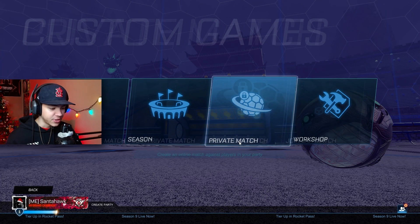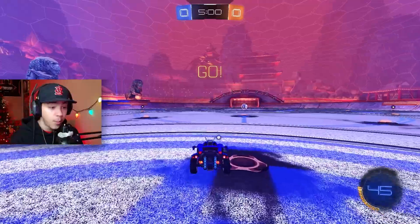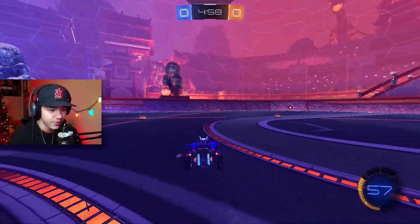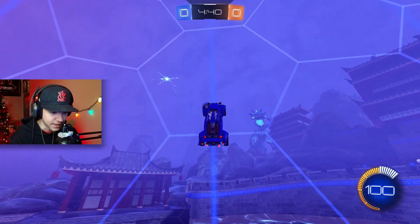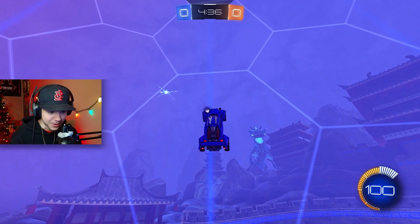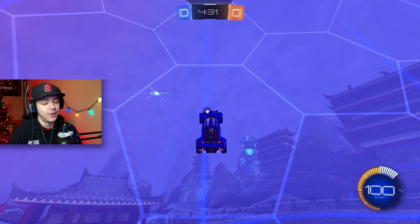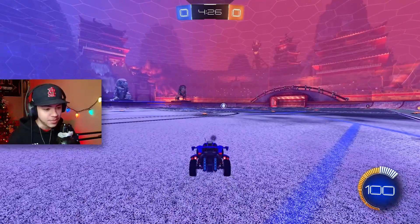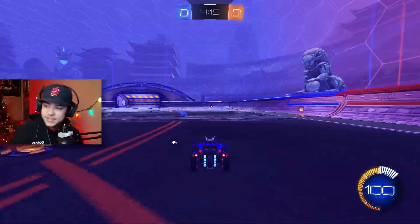Let's load into the new map in a custom match. The dragon in the background — that's so sick. We've got the ice dragon over there and the fire dragon over here. There's also what seems to be a Fortnite rift in the sky — I'm very scared. I like Fortnite but seeing the path it took, I'm really scared.